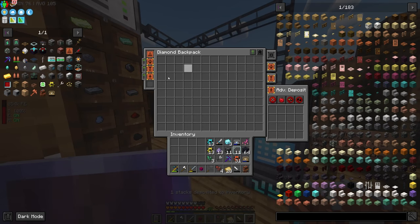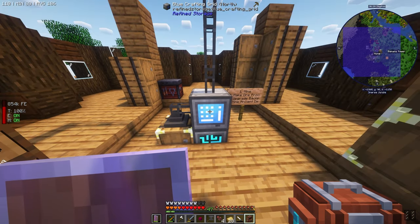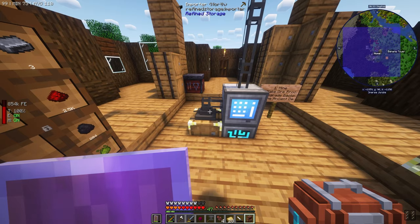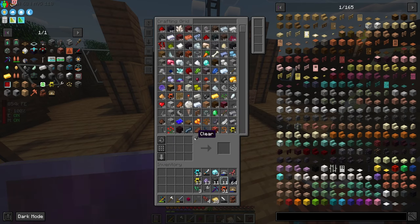This is going to be much better for clearing out my backpack. Thank you, Mr. Gold Barrel. We got our stack upgrade and speed upgrade in here, so this will pull out much faster and pull one stack at a time. Beautiful.